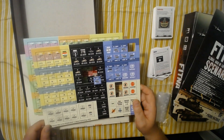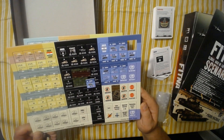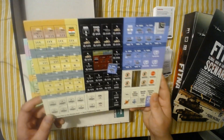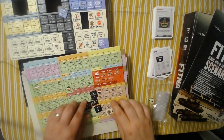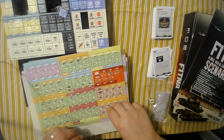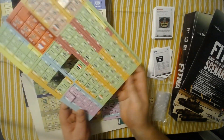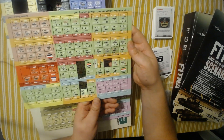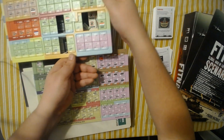And then there are some effect markers: Isolated, No Retreat, Special Forces, Ceasefires, Turn, IEDs, and what appears to be sandbag fortifications — clearly sandbag fortifications. More counters: Iraqi units, Russian units, Syrian, Hezbollah, Shia, Sunni. Everything you need for a Middle Eastern conflict.